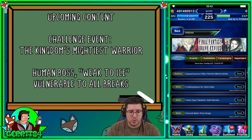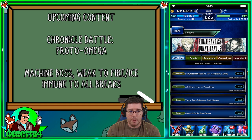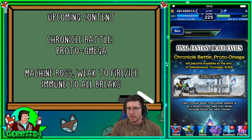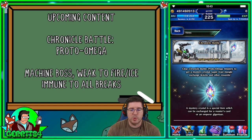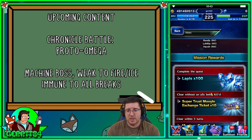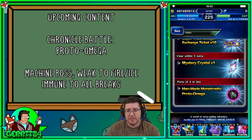The next event is a Chronicle Battle — the Proto Omega. It's a machine boss, and lo and behold the raid gives you machine killer, so there's a boss right here that is a machine. You can get a mystery crystal and very valuable rewards, so don't miss out. Get some lapis and an awesome badge for your profile.